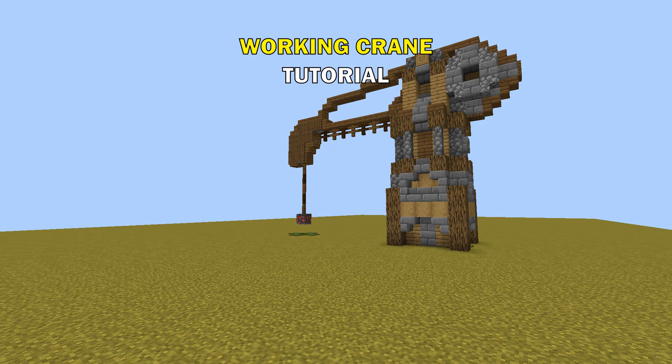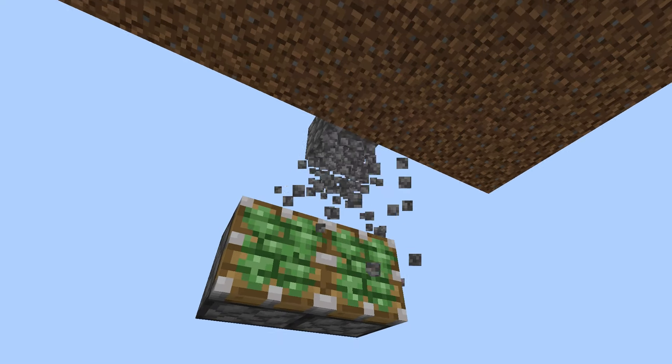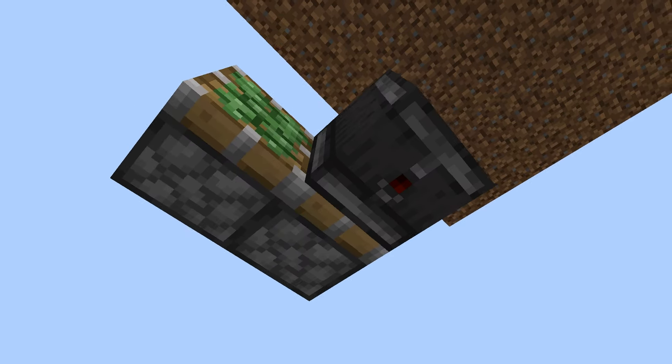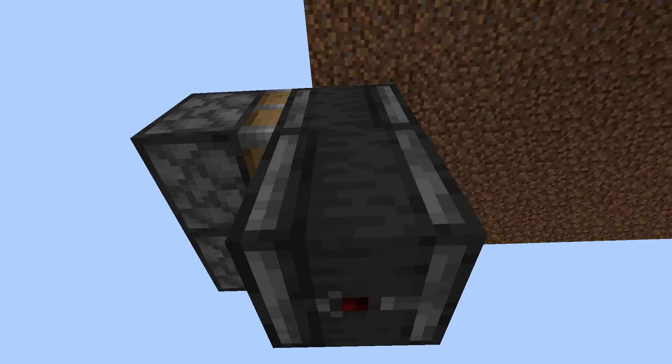Let's learn how to make this working crane in vanilla Minecraft. A part of the build is underground, so I'll use grass blocks to show where the actual ground is. First we have to build the engine. Pay close attention to the way the observers are facing, because this won't work if they face the wrong way.